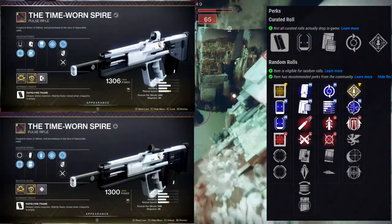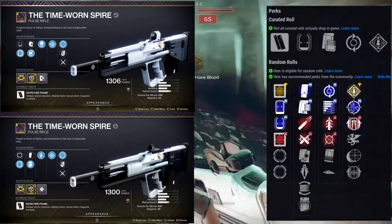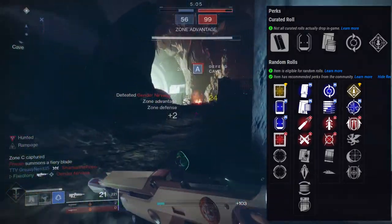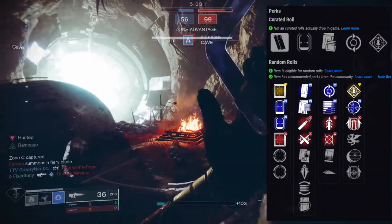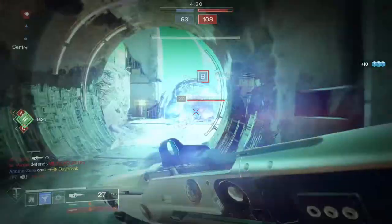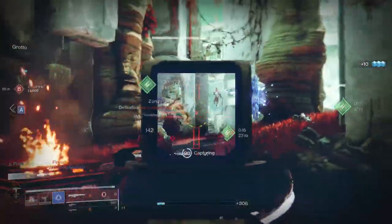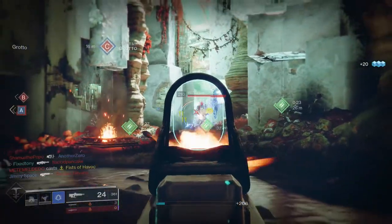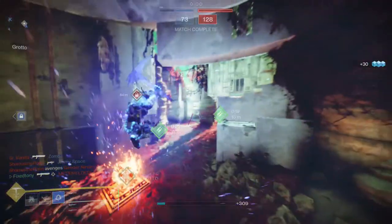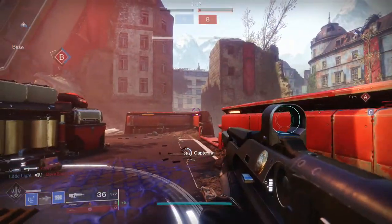I have some pretty good rolls on mine — I have Quick Draw with Rampage, and Under Pressure with Rampage. I had one with Slideways and Rampage but I personally wouldn't pick that. I like my Quick Draw and Rampage roll, but there's something about Under Pressure that really gives me a sense of security, especially since this is a 540 — it shoots really fast, which means if you don't pace your shots you basically can't control it even on mouse.